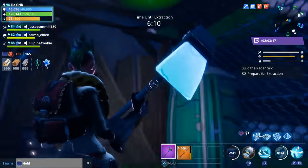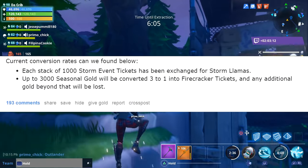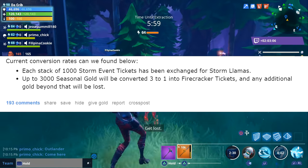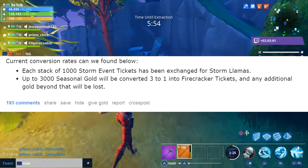Next I wanted to go over storm tickets and seasonal gold. Every 1,000 storm tickets you have will be converted into storm llamas, and anything left over that doesn't reach 1,000 tickets will be lost. There's also going to be some changes when it comes to seasonal gold.